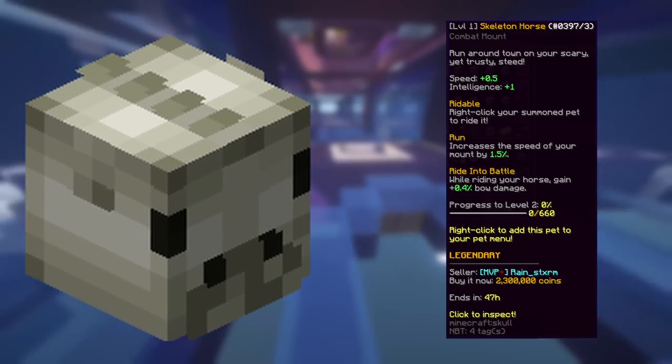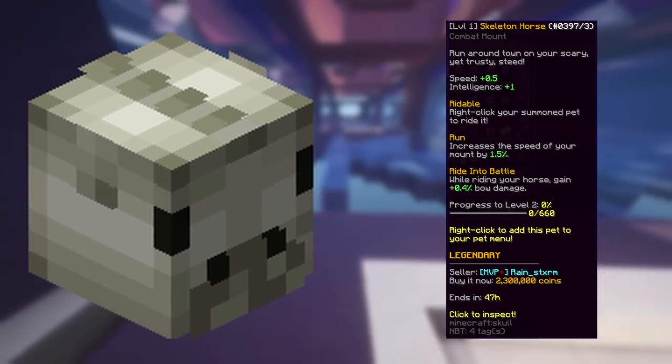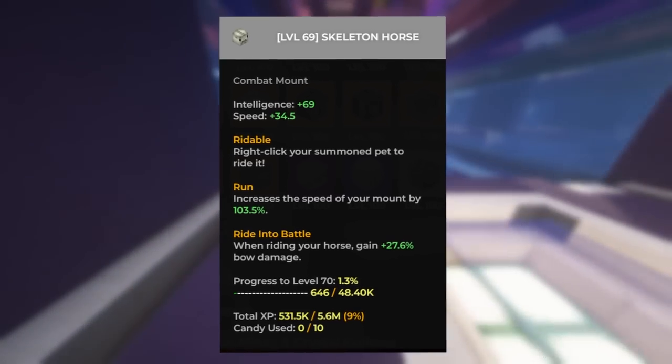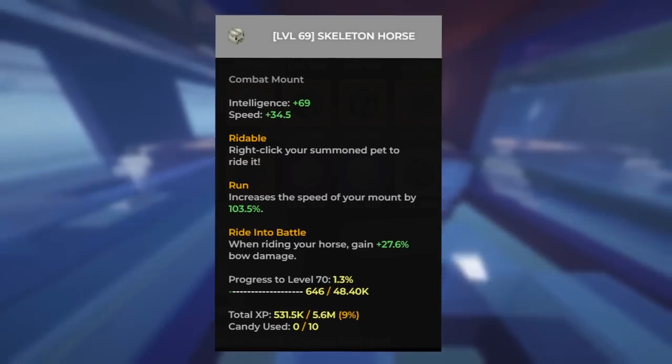The skeleton horse pet is meant to be legendary, but there was one instance where the game glitched and gave a single player a common skeleton horse pet. They had no clue what happened and this has not happened since. This item has been bought by TimeDio and he has kept it; if you want to view it, it's in his pets menu.